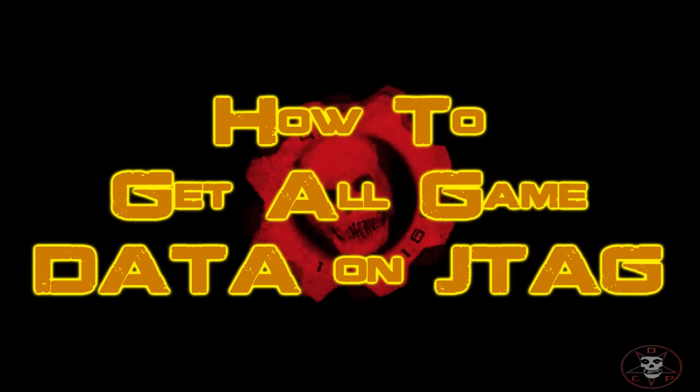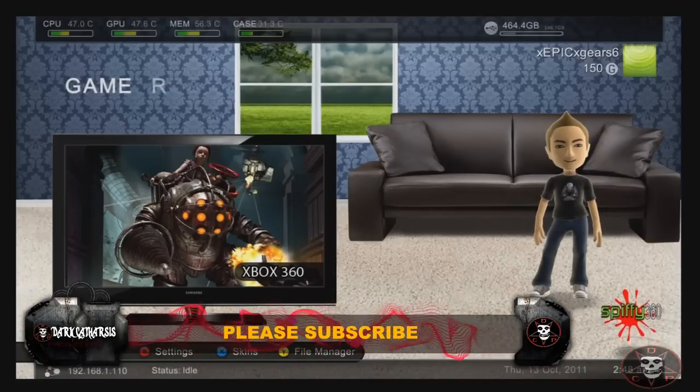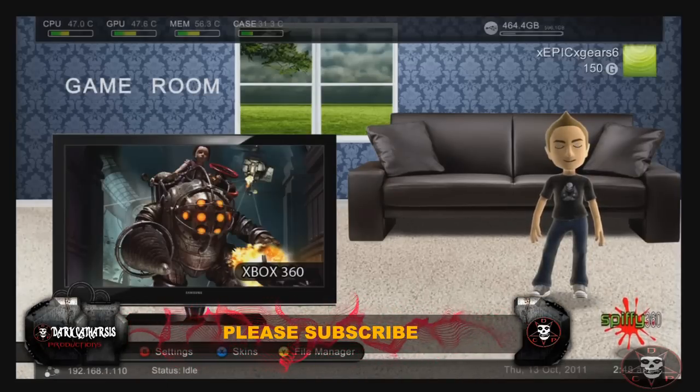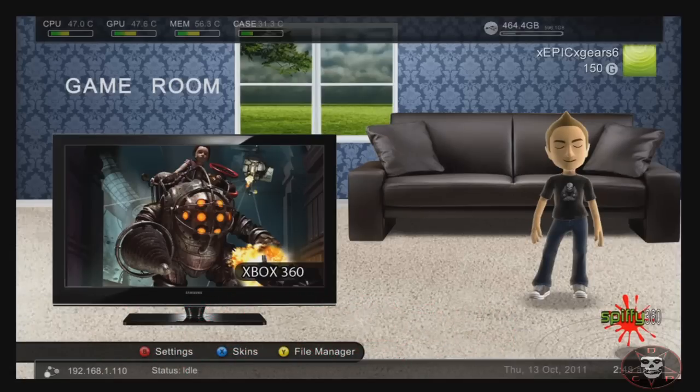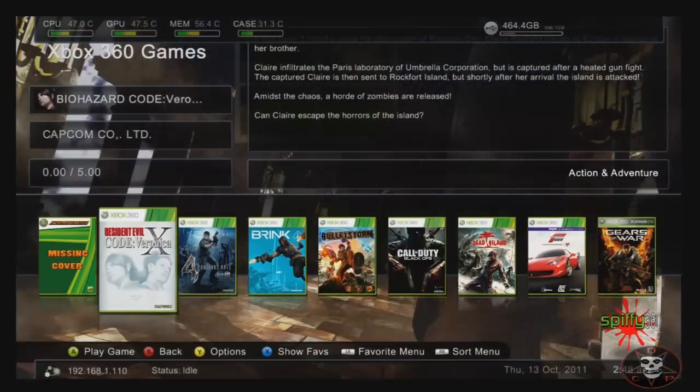Hey guys, I'm just here to show you a very simple way — if you don't know already — how to get your data from your JTAG. Basically pictures, game data, your cover art, transfer data, everything. You can see there's no cover or anything.